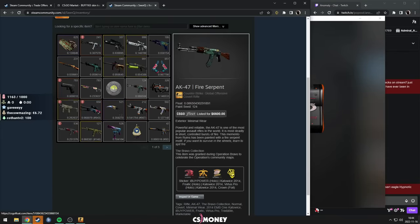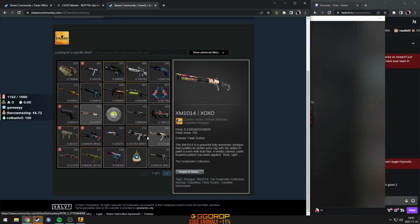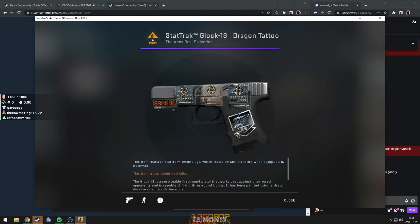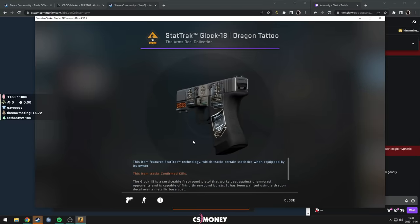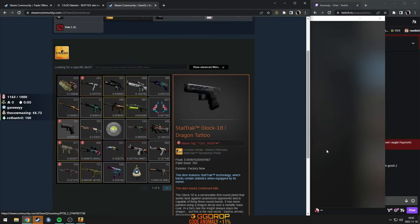Dude, all these weird skins — which in anyone else's inventory you would just see as a random play skin, like Hyper Beast or P90 Terrigon — he's just got the craziest craft on it. I'm not sure what I think about the crown in front, but I like that they're all bunched up here in the back. Then Fire Serpent minimal wear — nice though. Any AK with iBUYPOWER holo, always nice. Glock Dragon Tattoo StatTrak — I thought it was gonna have something crazy. Why does he have the most mid craft on this?